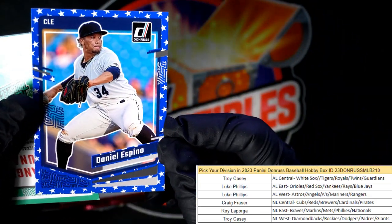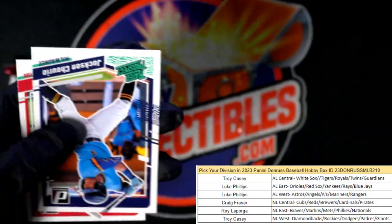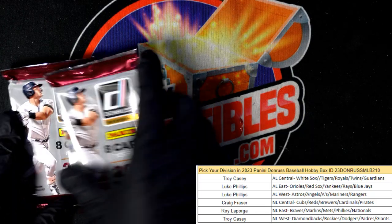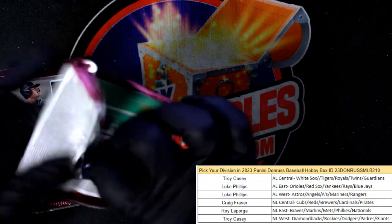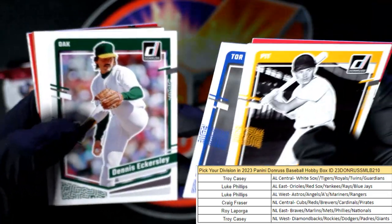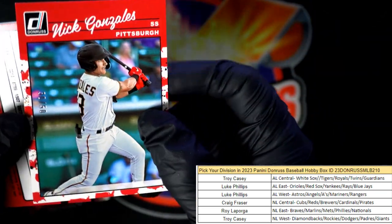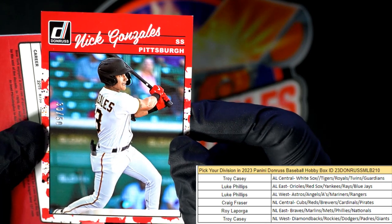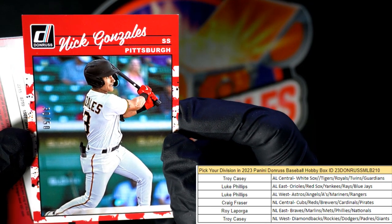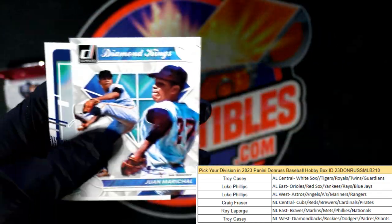Tom Seaver. Cooper's Town Mike Mussina numbered at 999 — going out to Luke. Independence Day parallel Daniel Espino, Guardians — Troy C, coming your way. Blue hollow. Two packs left — gotta pull this Liberty out of here. Oakland card, boom. Nick Gonzalez, 30 of 50 — that's the America parallel. Pittsburgh. Al Simmons blue hollow.